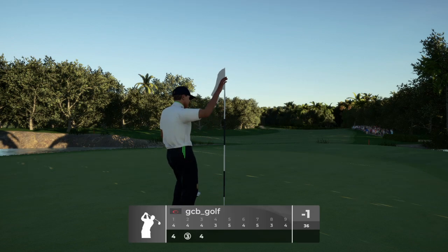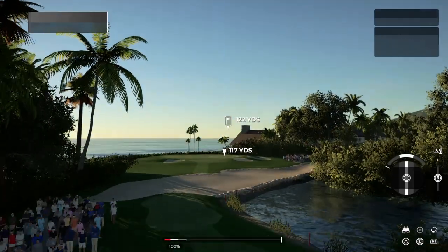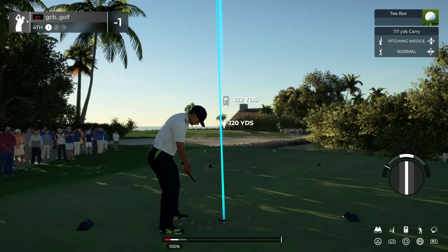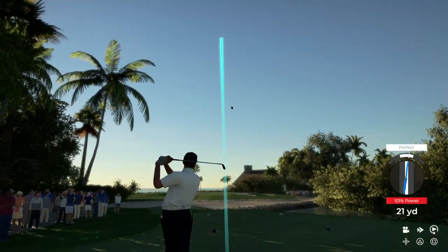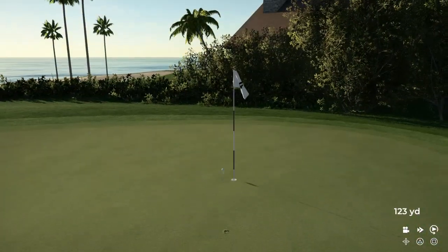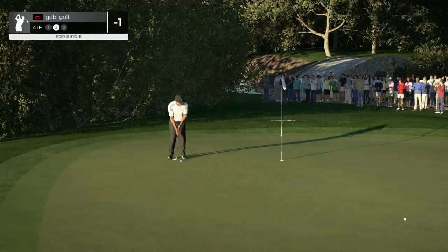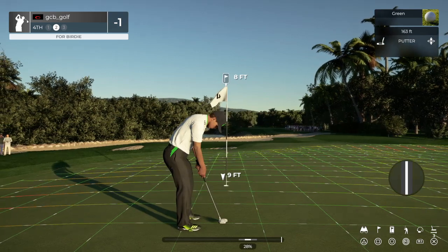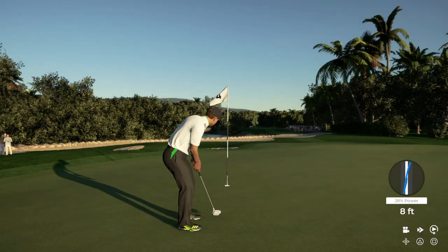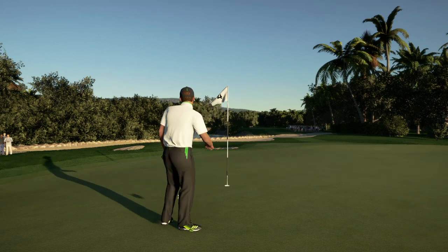Let's see how this next hole is playing. One under for the round. Let's stick this one nice and close to the pin. Come on, be the right club. There we go — that's cooking on this approach. Eight feet to the cup. That one dropped and that's for birdie.